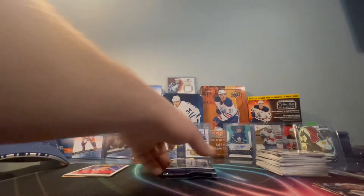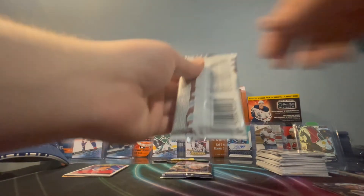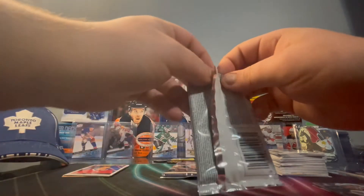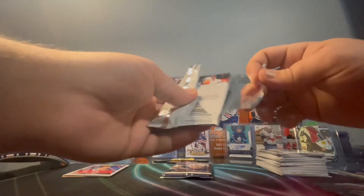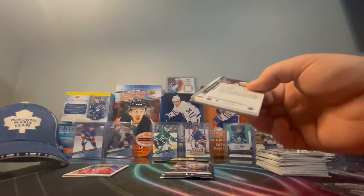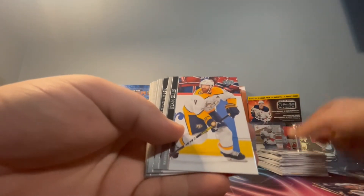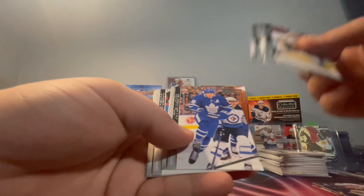My second last pack - see if we can get anything else. So far so good, this box. Maybe not huge value but getting cards we need for the set, which is always nice. Thomas Hurtle, Ryan Ellis, Rask, Carter, Marner, Landeskog, Morrissey, and Brown.